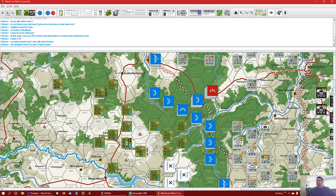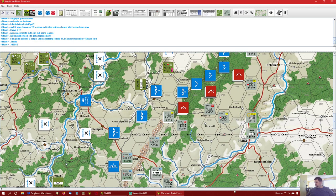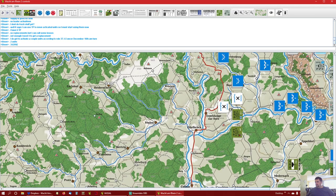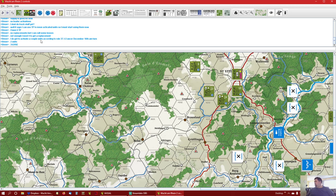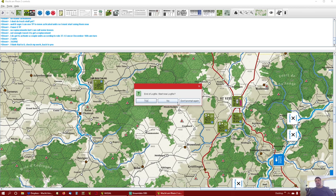No replacements for me, but I can cull some losses. I didn't have enough though — I needed four to get losses. I do get to activate a couple of units according to rule 37.1.5, under December 16th AM game turn: two units at 3429 Southeast. Let's go find that so you can see it before it moves. I must have meant Northeast because I moved the Northeast guys. They activate, and I think that's it. I tell Clay: check my work and back to you. That's the end of that file.